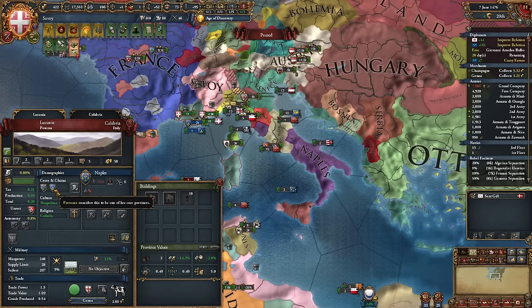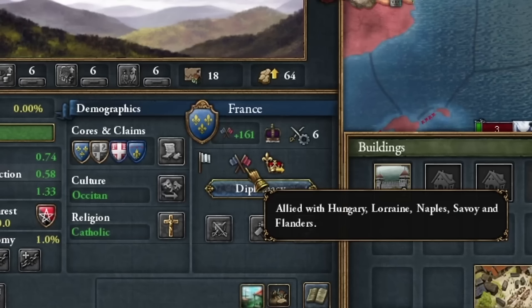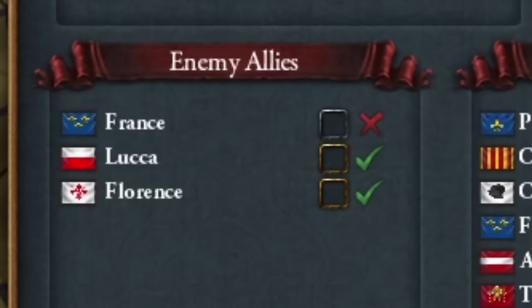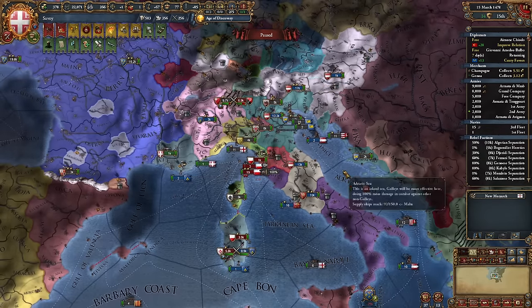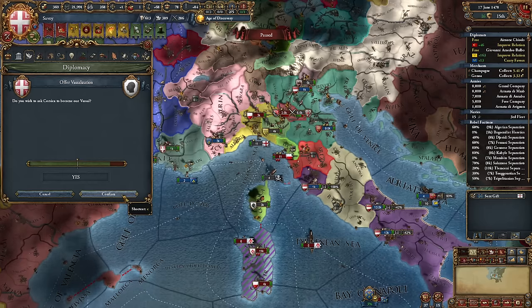Finally, Provence has created a claim on Naples, which means we can reclaim it all. I just have to manage the alliance between Naples and France somehow. Now I could call my vassals to this war and let them do all the work for me. In the meantime, I'm vassalizing Cyprus. The armies of Florence and Luca are currently in Sardinia and they won't go anywhere else.